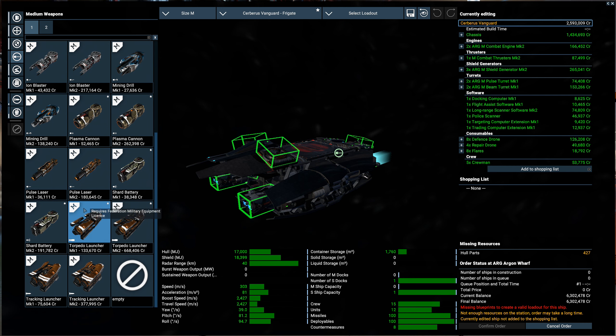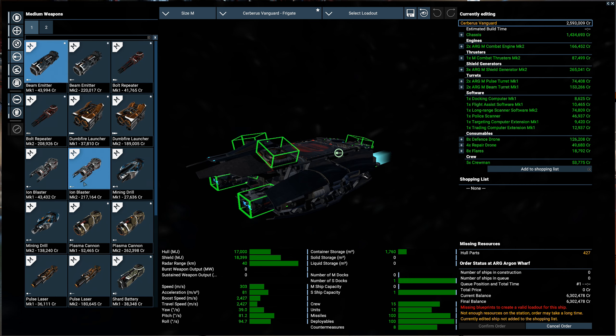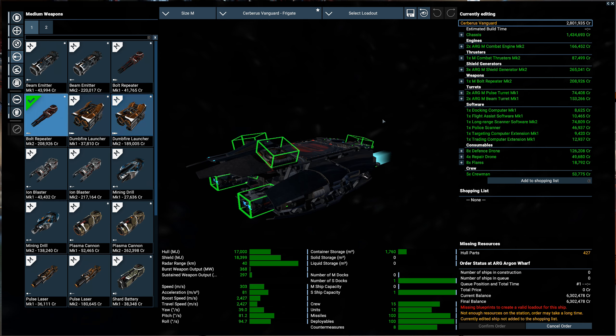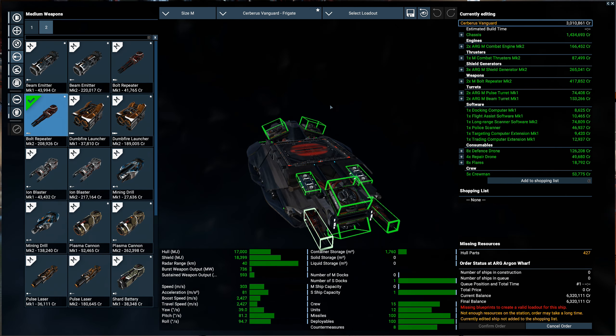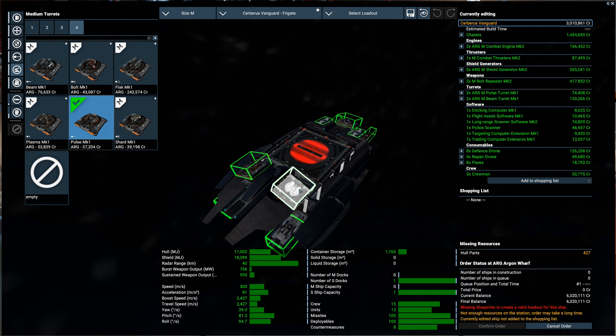We could go missile - I don't know if I quite want to deal with missiles yet. Bolt repeaters are always nice, so I'll probably go with them. I like the Mark 2 bolt repeaters. I'm still torn on whether I should do flak turrets, but the range is so limiting. That's what kind of bugs me about it. This is a $3 million ship we're looking at as kitted out now.